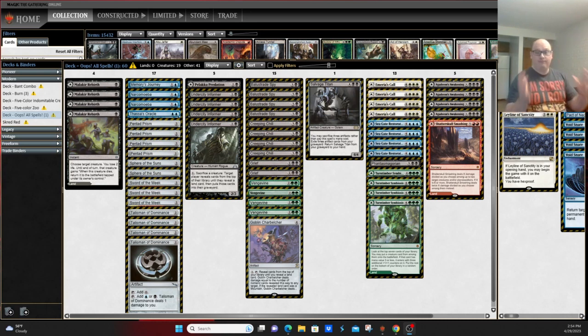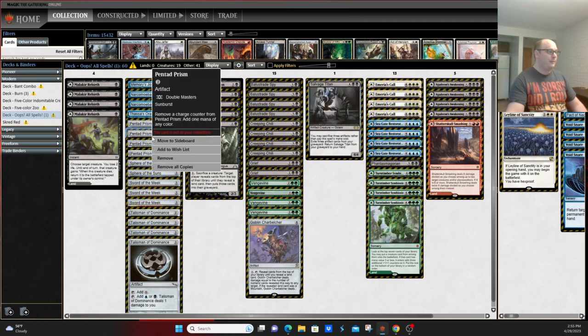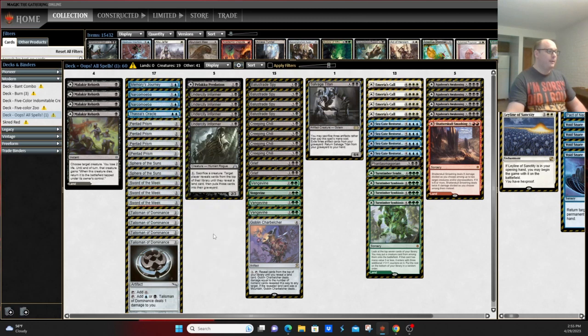Obviously, you're looking at a deck that has no lands in it. It's more about casting either Undercity Informer or Balustrade Spy using some mana acceleration — either Talisman of Dominance, Pentad Prism, or Sphere of the Suns — get one of these into play, mill over your entire deck, hit your opponent with a bunch of Creeping Chills, hit your opponent with a bunch of Vengevines, kill them quickly. That's generally your game plan.